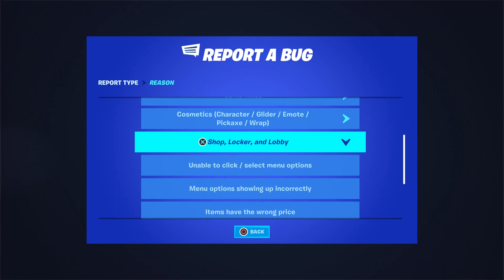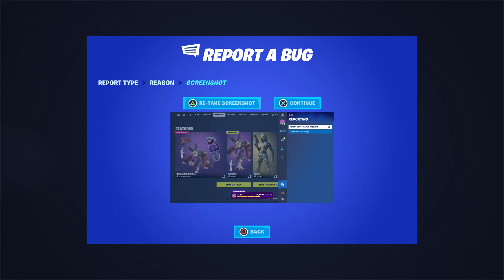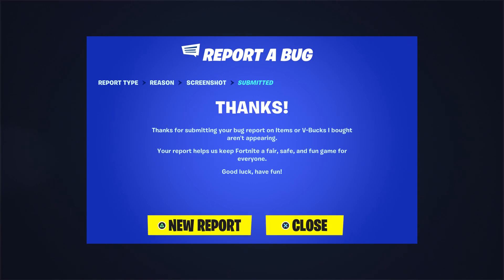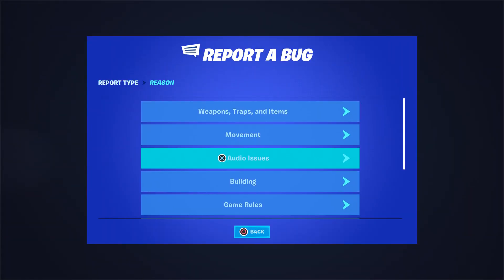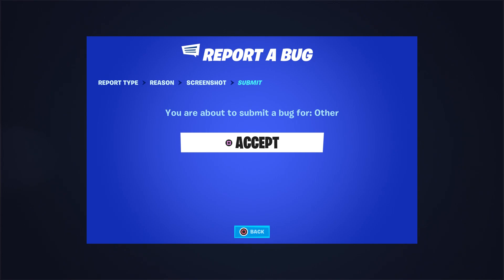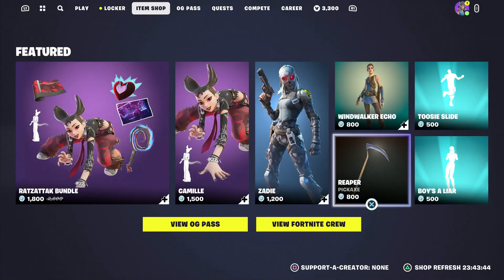Go to where it says Shop, Locker and Lobby, then go to where it says Item or V-Bucks I bought — unappearance. Click on Continue and click Accept, then click New Report. Make sure you hover to the pickaxe, report a bug, scroll down to Others. You can see I'm hovered to the pickaxe — press Continue, click Accept, then click Close.